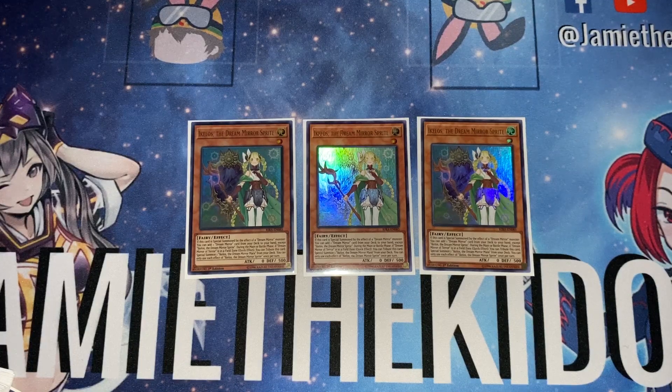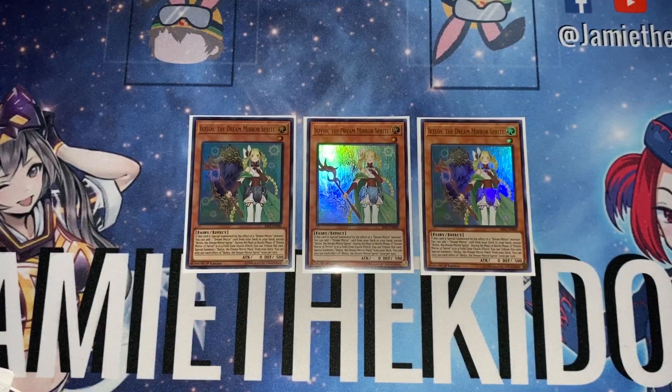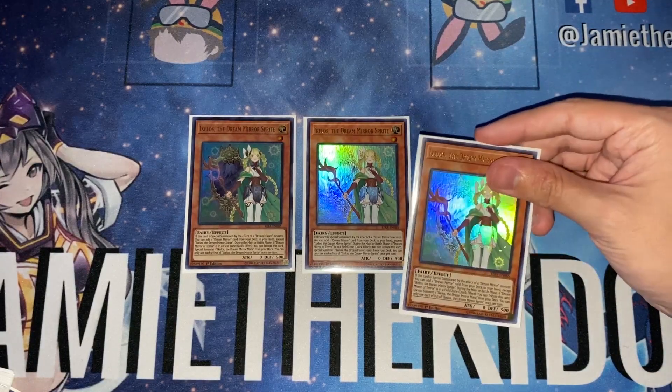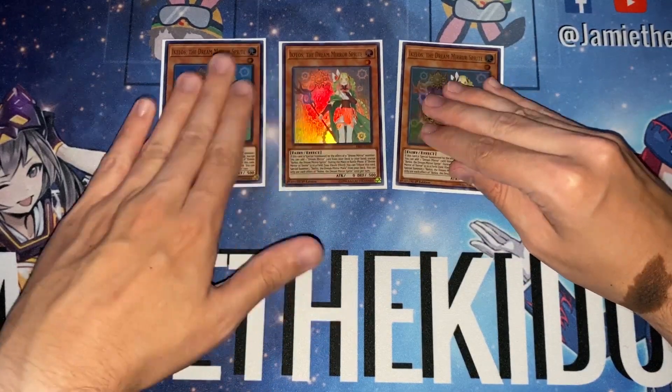All the Dream Mirrors can tag themselves out if they have a different mirror on the field for their dark or light counterpart. If Ikelos is special summoned by the effect of a Dream Mirror monster, you can add a Dream Mirror card to your hand — she's your primary Stratos. During the main or battle phase, if Dream Mirror of Terror is in the field spell zone, you can tribute her as a quick effect to special summon Ikelos the Dream Mirror Mara, her dark counterpart, directly from the deck.